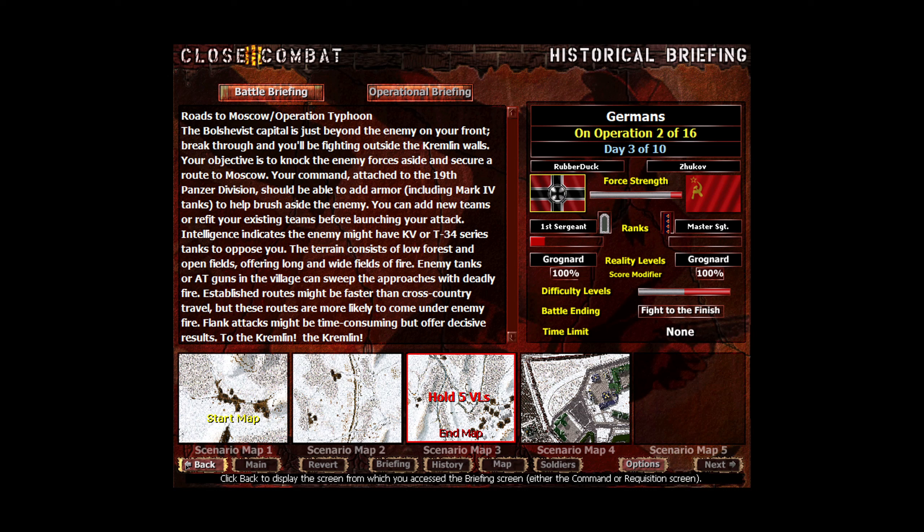The Bolshevist capital is just beyond the enemy of your front. Break through and you'll be fighting outside the Kremlin walls. Your objective is to knock the enemy force aside and secure a route to Moscow. Your command, attached to 19th Panzer Division, should be able to add armor including Mark IV tanks to help brush aside the enemy. Intelligence indicates the enemy might have KV or T-34 series tanks to oppose you. The terrain consists of low forest and open fields offering long and wide fields of fire. Enemy tanks or AT guns in the village can sweep the approaches with deadly fire. Established routes might be faster, but more likely to come under enemy fire. Flank attacks might be time-consuming, but offer decisive results. To the Kremlin!